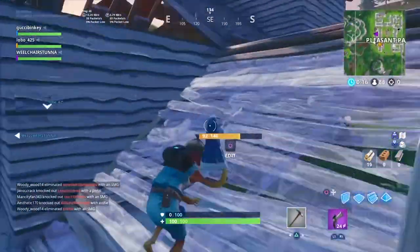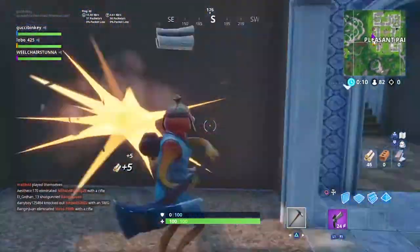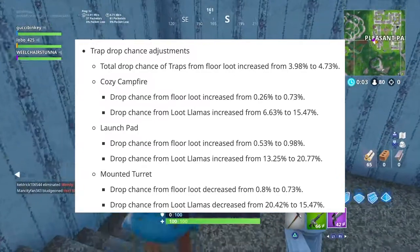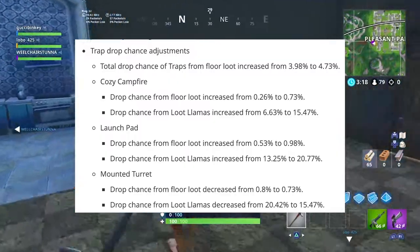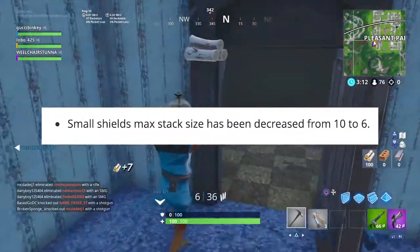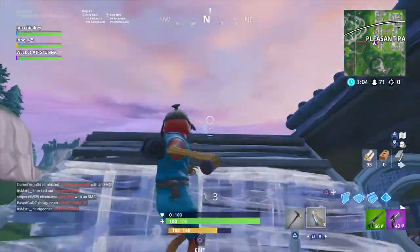They also changed the drop rates of most consumables. For traps, cozies, and launch pads they actually increased the drop rate slightly, and for the mounted turret they decreased the drop rate. One thing I don't like is that the small shields max stack size has been decreased from 10 to 6. I really do not like that — I liked having a ton of small shields.